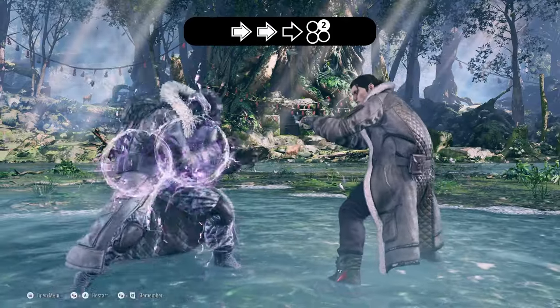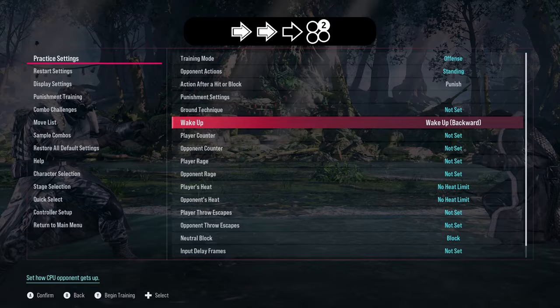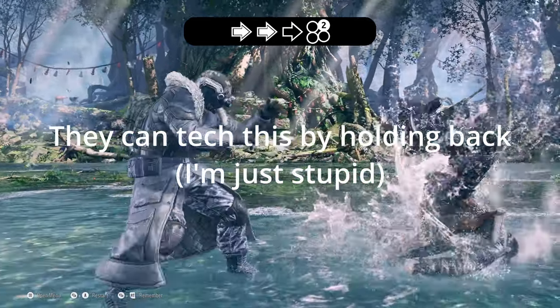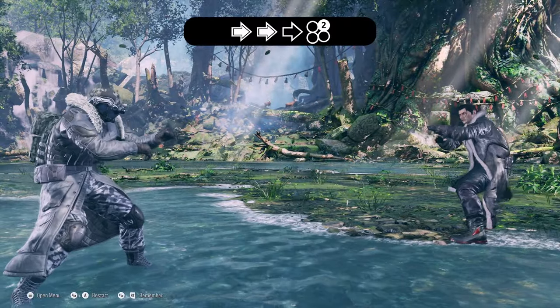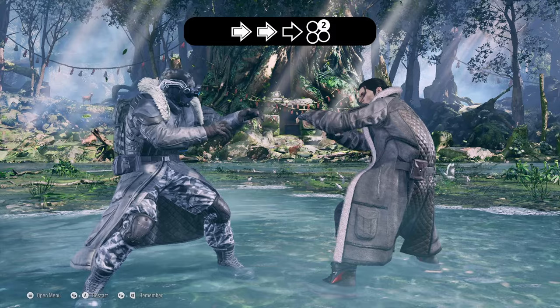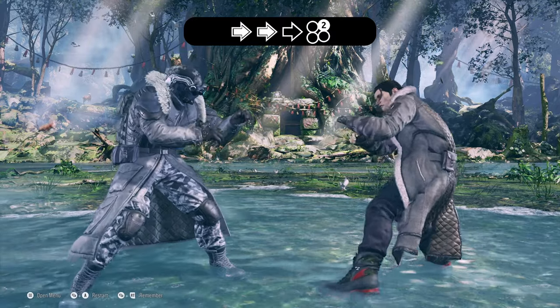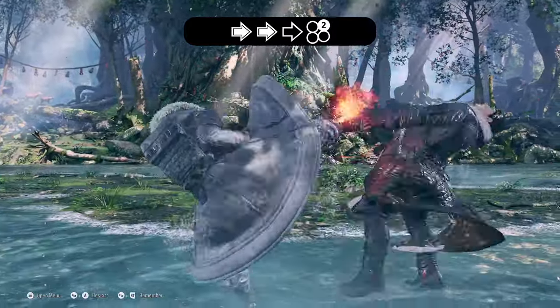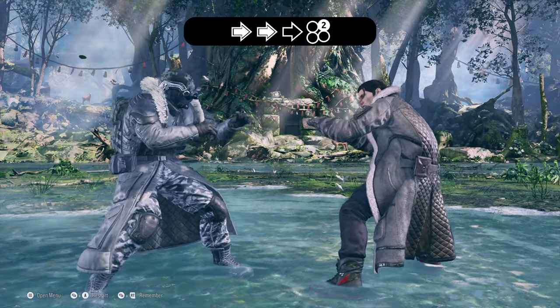Running 2 is great used after a combo. If they don't get up fast enough or try pressing a button, you'll land a counter hit. On regular hit it bounds them to the ground and you get a free stomp follow-up, or down back 3 or down back 3+4. On counter hit is where this move really flourishes — it launches and Dragunov gets a very damaging combo. I'll link my combo guide in the video and description.